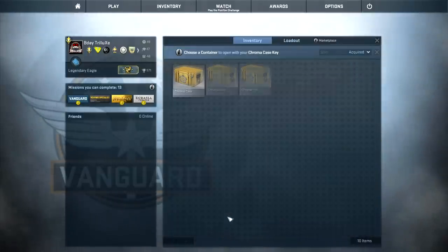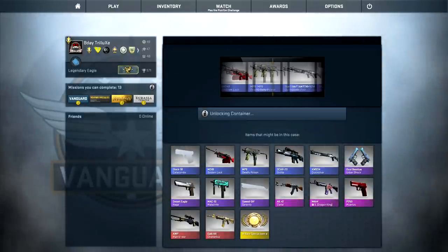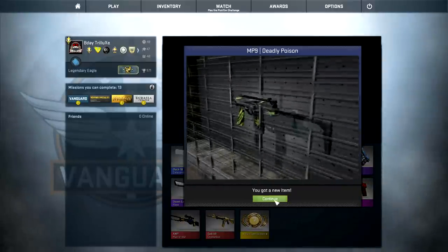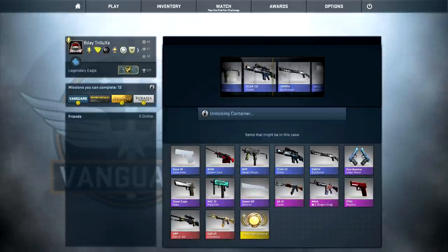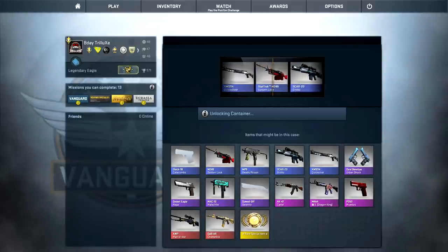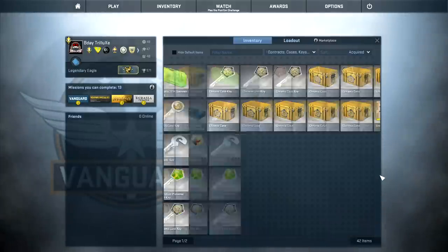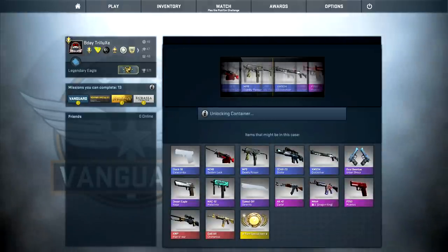I really want to open Chroma cases because they have the best knives, but when you only see blue and only get blue from these cases, you really don't feel like opening them anymore. Blue, blue, blue, blue - there was a Cartel, but in the end of course it's gonna be blue. Wow, those Chroma cases. That's nine or ten more Chroma cases to go. I got a StatTrak Mach-10 Malachite and a StatTrak Desert Eagle Naga, but still 50 cases, not a single pink from the Chroma cases.